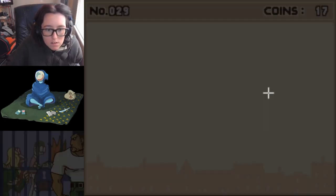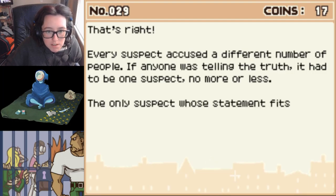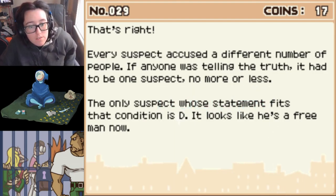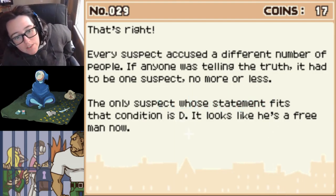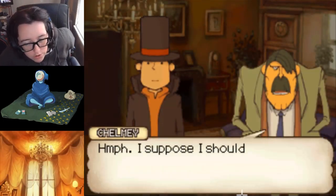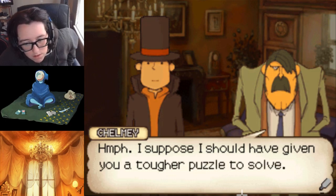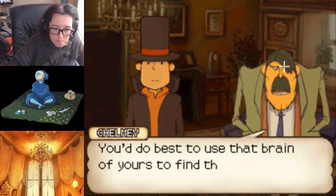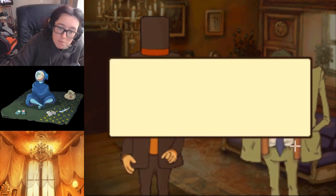Every puzzle has an answer. Every suspect accused a different number of people. If anyone is telling the truth, it had to be one suspect - no more, no less. The only suspect whose statement fits that condition is D. It looks like he's a free man now. Just because he told the truth doesn't mean he's not a suspect. I suppose I should have given you a tougher puzzle to solve.